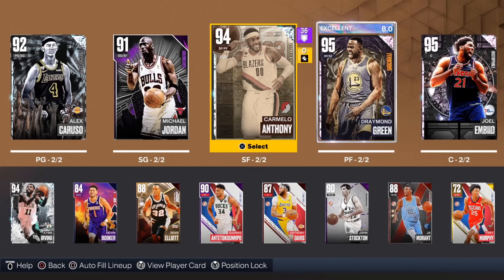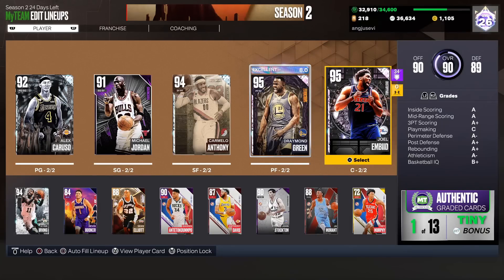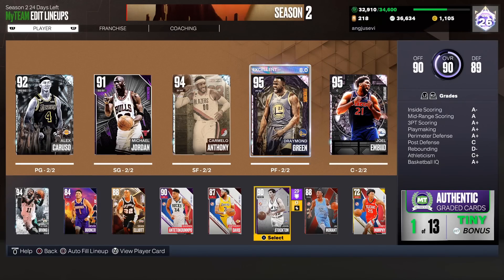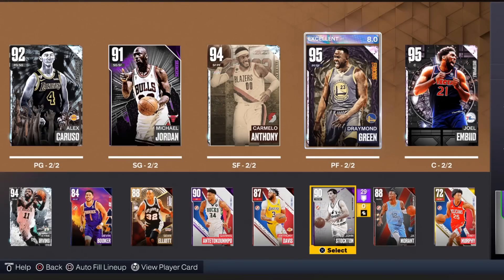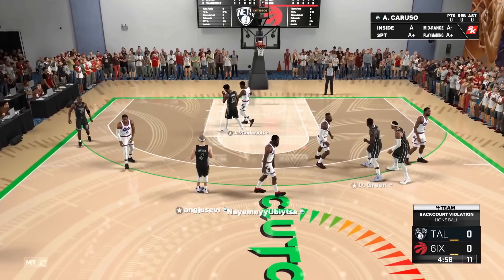That is what the 2K23 team looks like built using retro 2K packs. The team is looking pretty solid. We're going to be playing two separate games — one with the starting lineup, one with the bench. If we lose each game we have to give up a pink diamond. Let's jump in and see what happens.